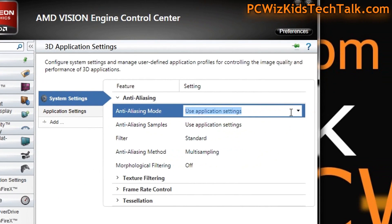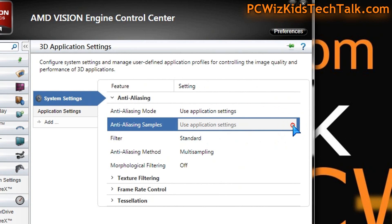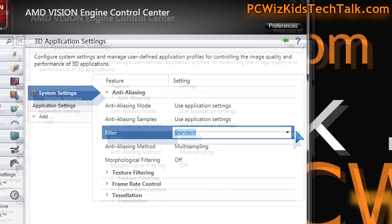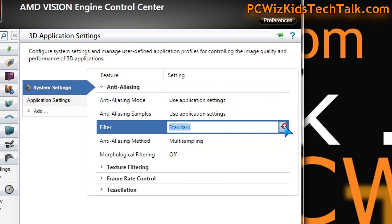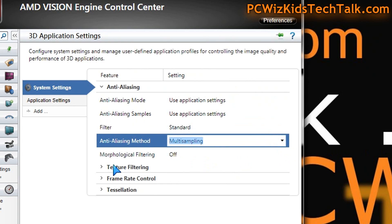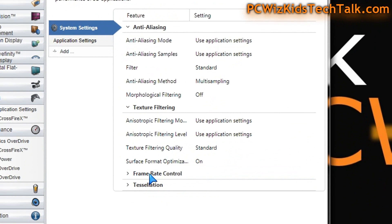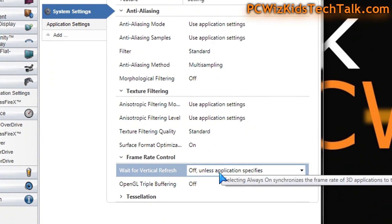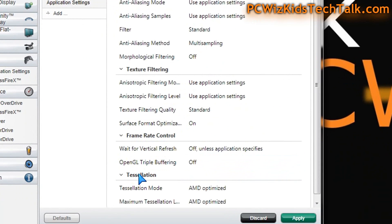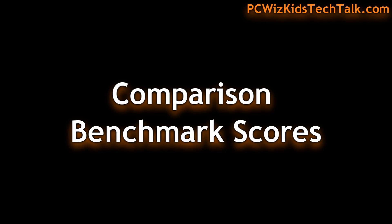When it comes to the control center, they've updated the 3D application settings — there are now pull-down menus. Other than that, nothing else to talk about when it comes to the user interface in 13.1. Don't expect anything fancy or out of the ordinary. Everything is pretty much the same except for being collapsed into these pull-down menus.